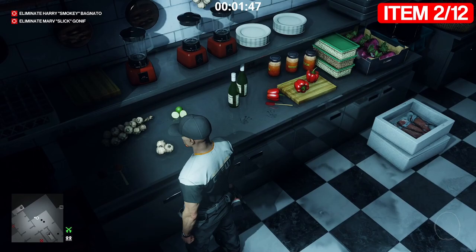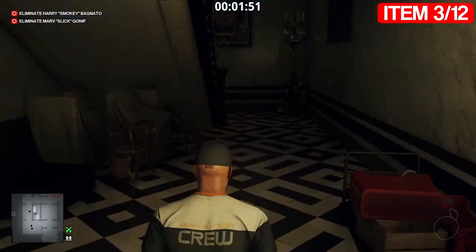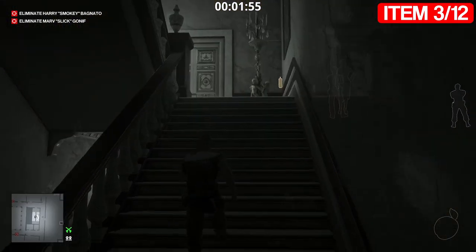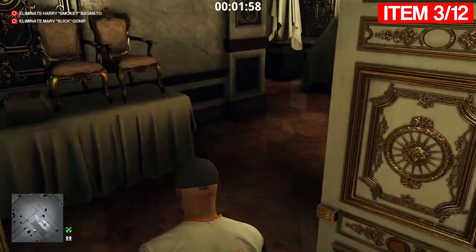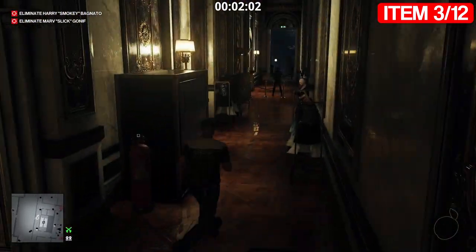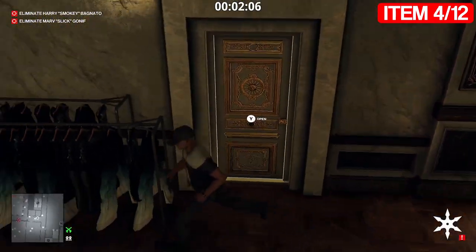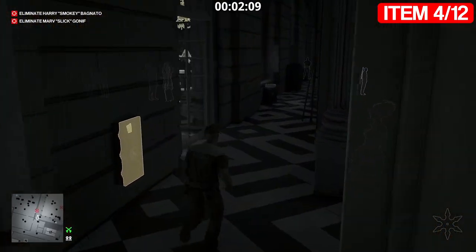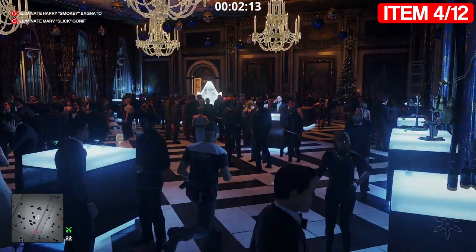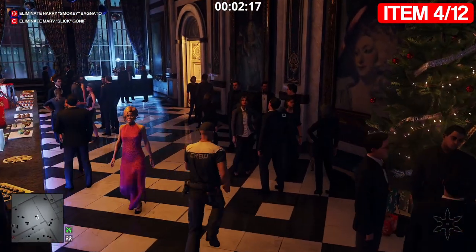Item number four is a shuriken - sorry, not a toy. We're going to steal the shuriken, which is just up these stairs. Turn to your right and down this hallway. As you can see, just on this little dresser, there's a shuriken - steal it and run down here quickly to not get seen. Item number five is a toy tank - we're going to leave the battle axe till last.